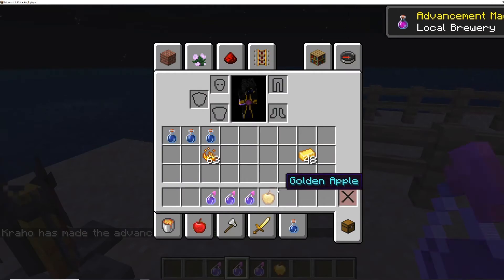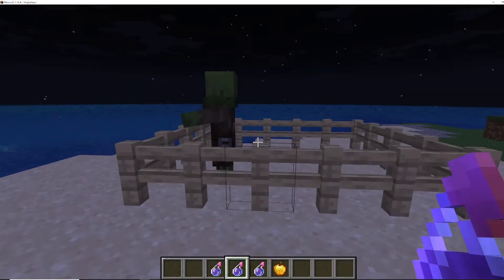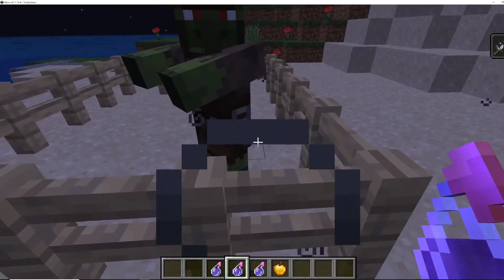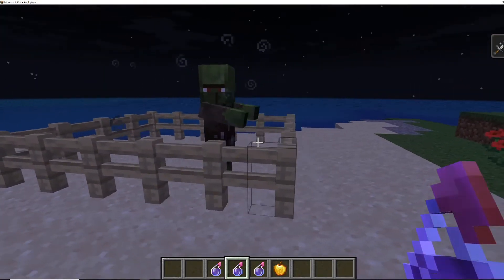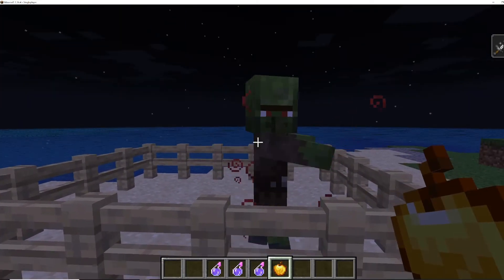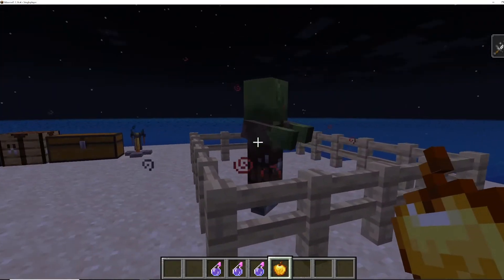We'll get our golden apple ready. All we've got to do is, once we have a zombie villager trapped, throw it on them. You'll know that it worked because you'll see these little particle effects coming out of them. You can see it's on me too because it hit me as well, but that's okay. Then you just feed them a golden apple, and you'll see this red potion effect — that means they're starting to heal.